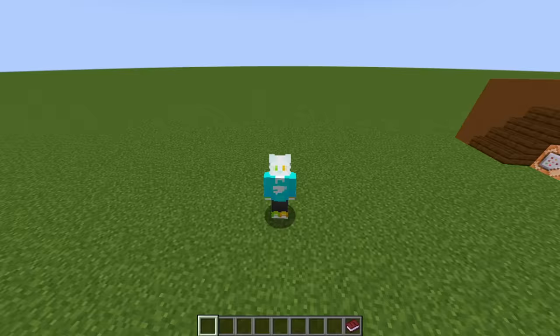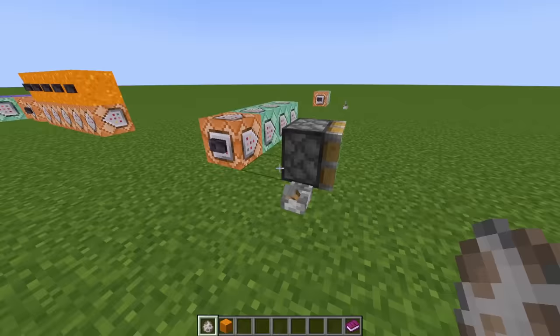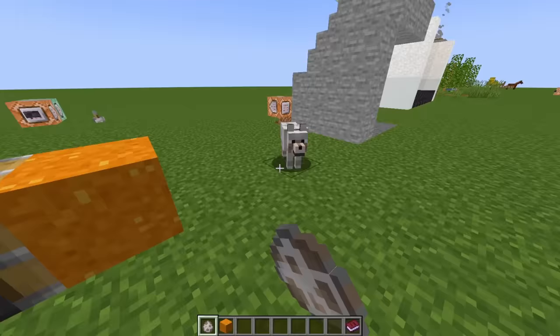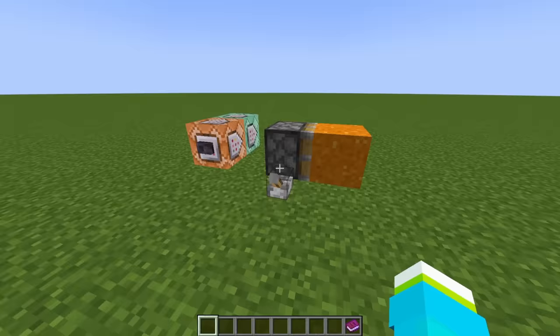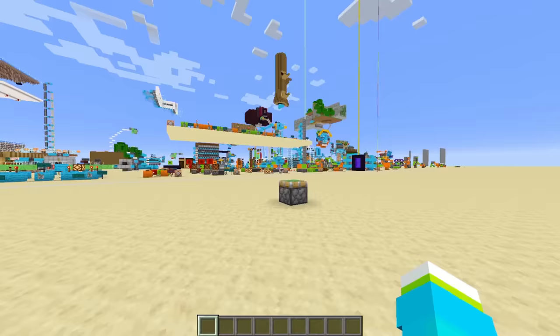But if you think those are cool, just wait until you see the new pistons they've added. People for a long time have wanted pistons that extend more than one block. What about a piston that extends five blocks? Let me just put a block here. There's a lot you can do with this — put some dogs there. Oh, was that piston not good enough for you? What about a vertical one? They're pretty cool. Everything I've just shown you is the very basics.